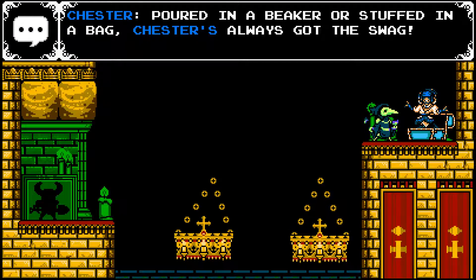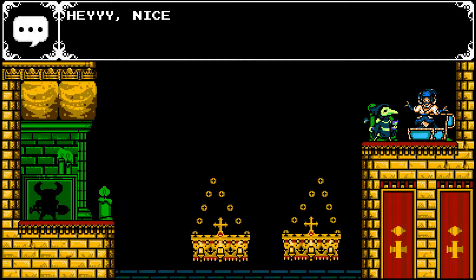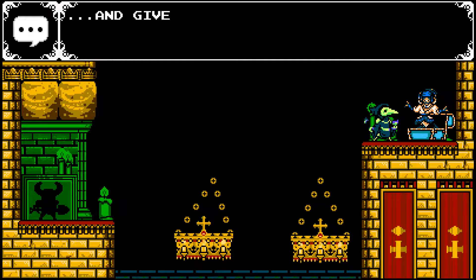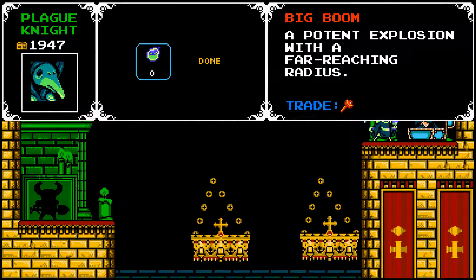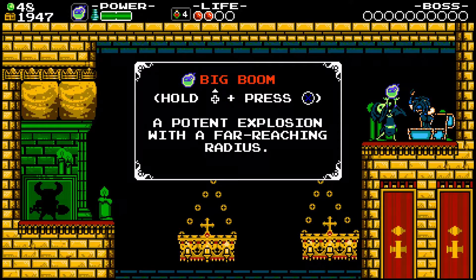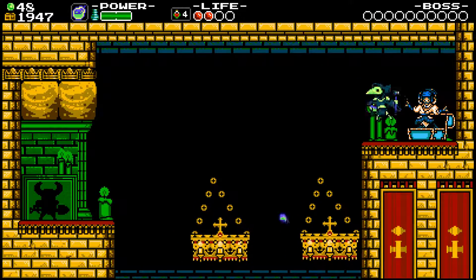Here's some of the dialogue: 'Pull it in the beaker! I've stuffed the bag! Chester's always got the swag!' And then Chester says: 'Hey! Nice relic, pal! You know, I could take that off your hands and give you something a little more interesting.' So we get the Big Boom — a potent explosion with a far-reaching radius. This one I believe is devastating. And I'm pretty sure Chester is now a hardened criminal, because why else would he sell these bombs to me?